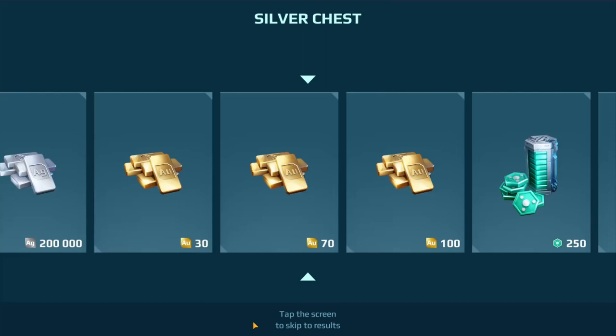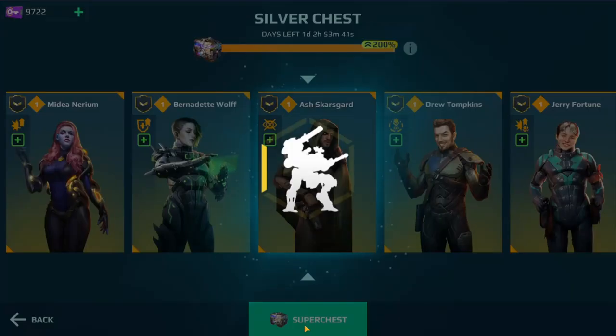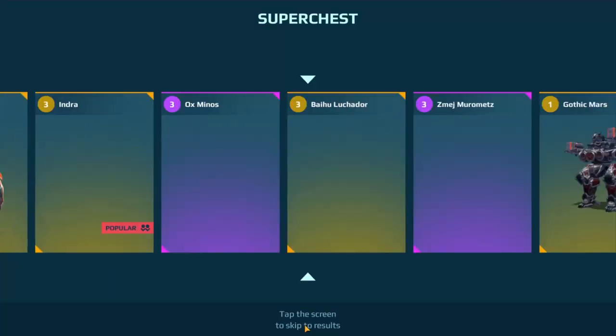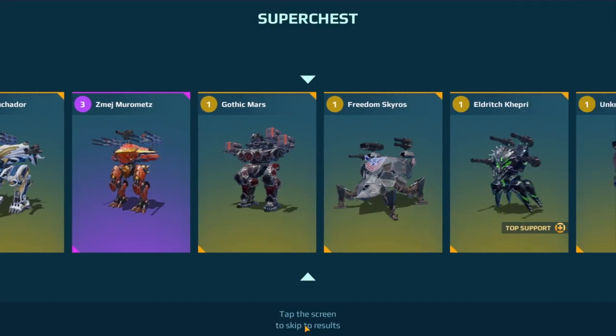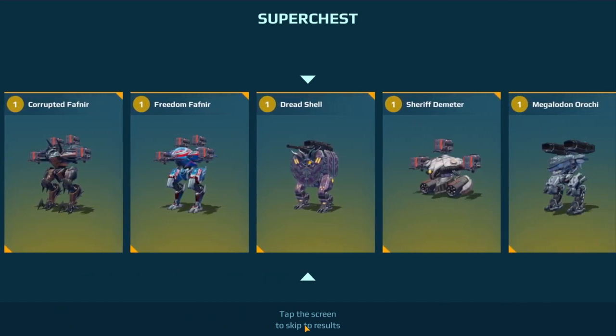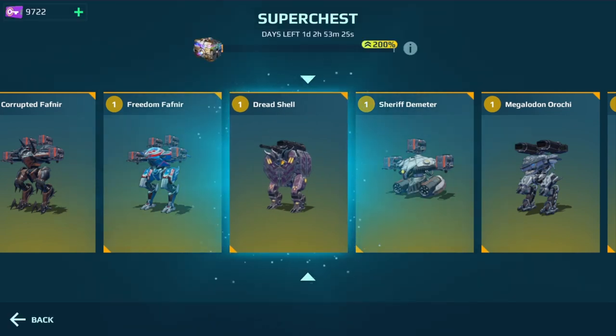This should give us a super chest. Another Ash. Let's go ahead and see — come on, Kraken Indra. Come on, quit thinking so long. Nope — we're gonna get a Fafnir that I don't need. I'll sell it, that's fine.